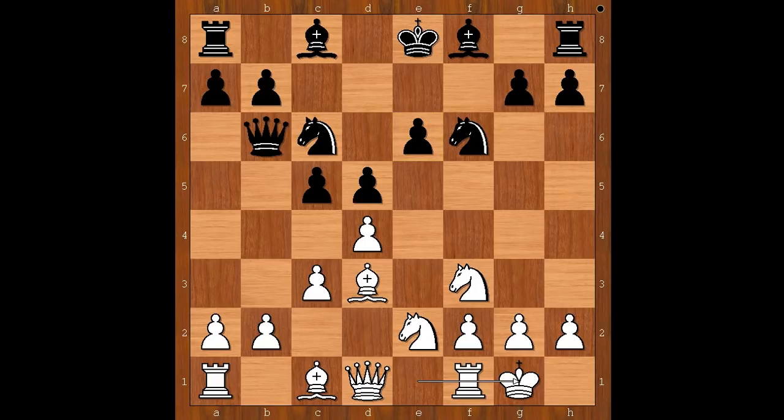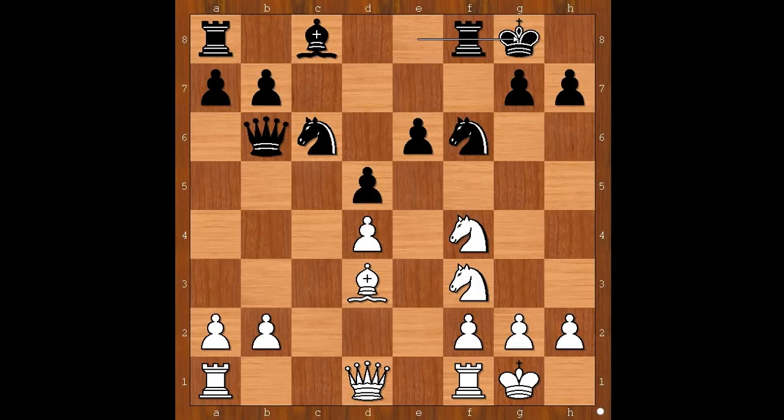Lombardi castled kingside. c takes on d4, c takes on d4, bishop to d6, bishop to f4, bishop takes on f4, knight takes on f4, and James Sherwin castled kingside too.